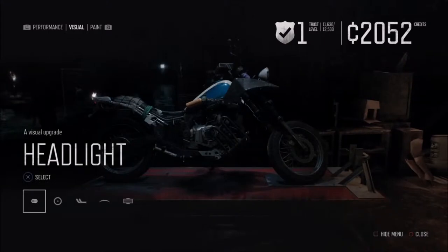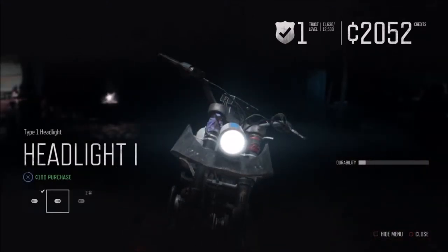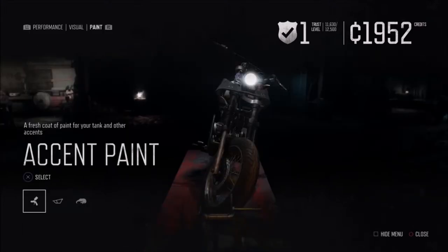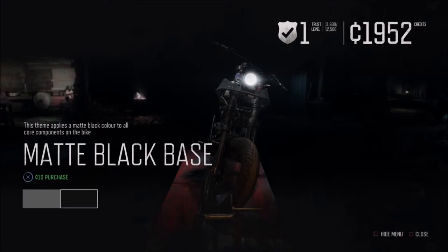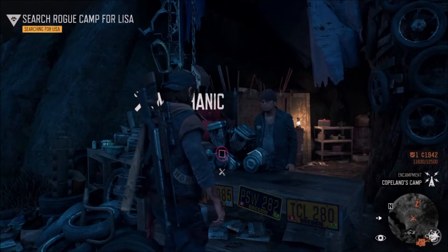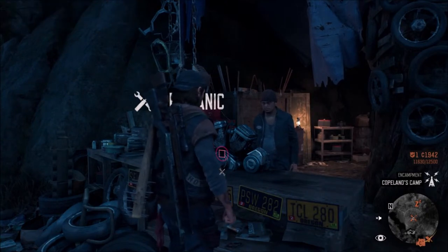I've been upgrading my bike throughout the story, but I have not upgraded my visuals yet. So the first one is the headlight — I'm not going to use it as much and I'm not going to buy anything else because I don't really need to. The paint job — I'll do that one. And I'm just buying — yeah, that's a good one, there we go. Done in under ten seconds, just like that, pretty simple.